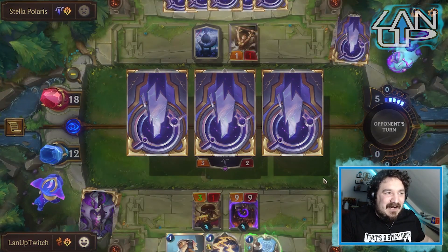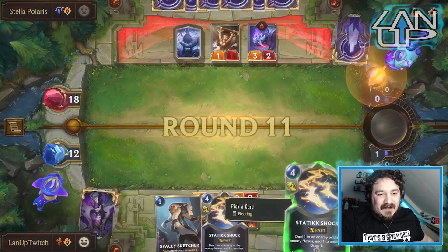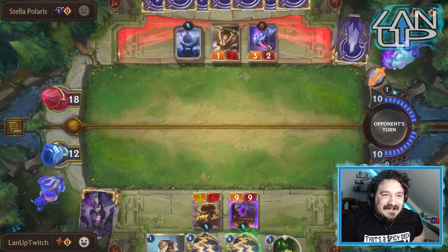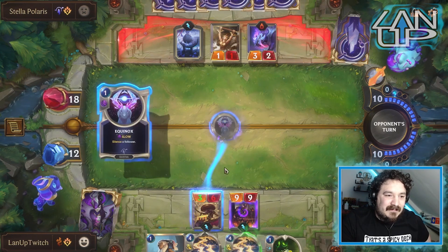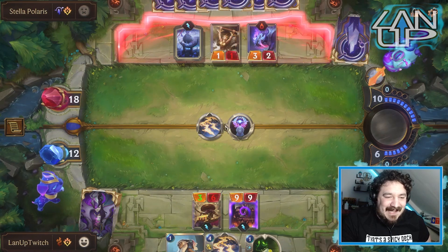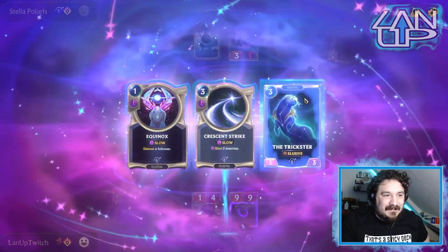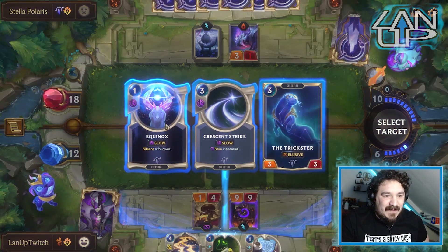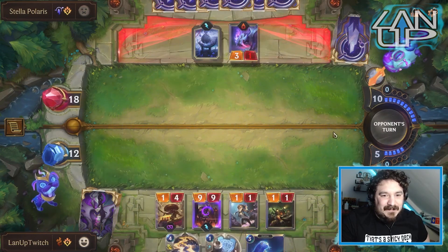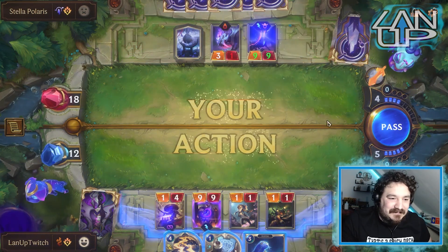They're just trying to go wide on the board right now which makes sense, but we've kind of just got to go wide back. We have the ability to play Jerry Rig and a Static for more draw. I'm going to get draw so I can make an informed decision. Stress Testing doesn't really help me out here. We now have the ability to silence something on the opponent's side or go for a Trickster. I'm going for the Trickster because I've got a stack that can deal with this threat.